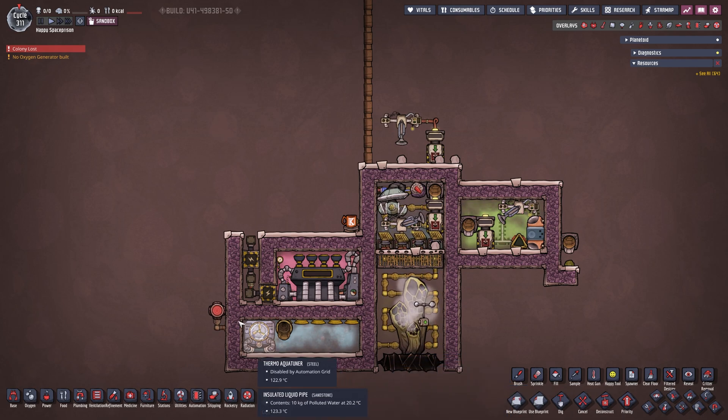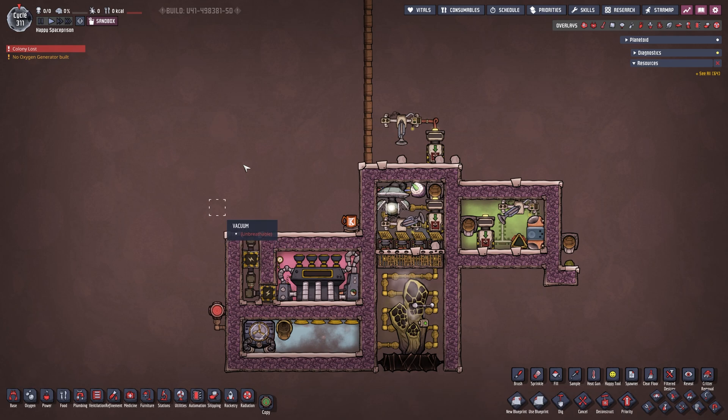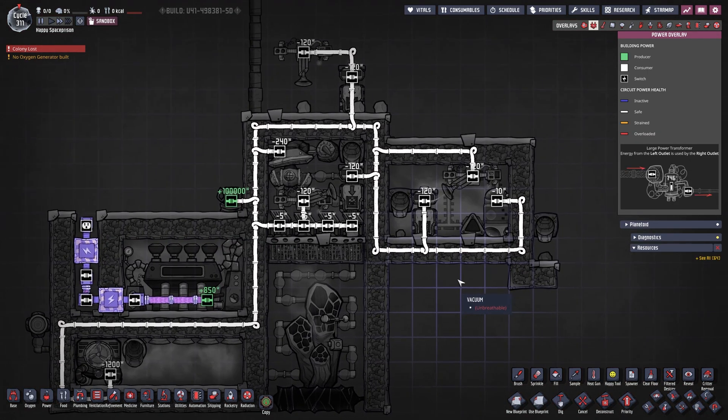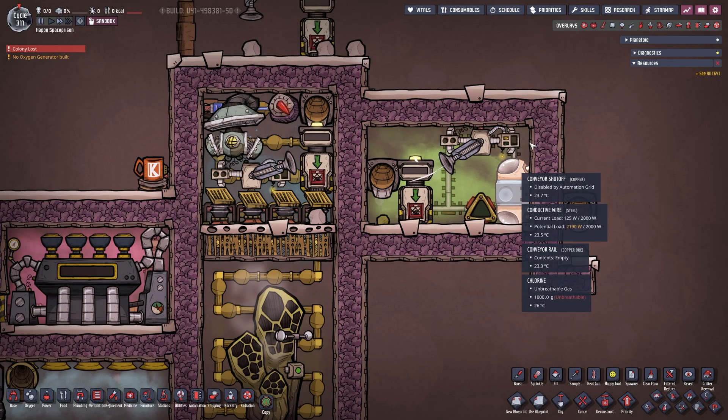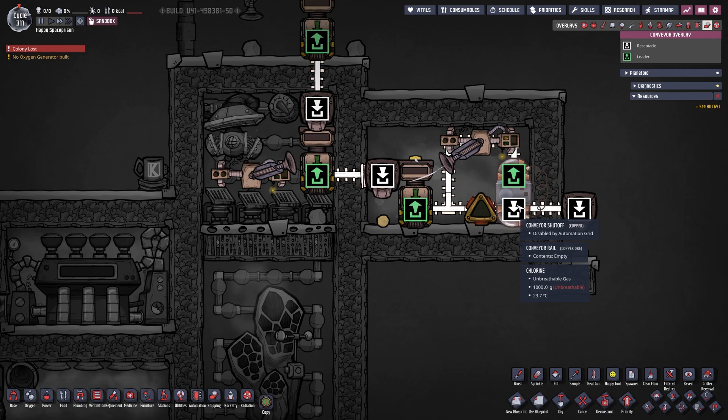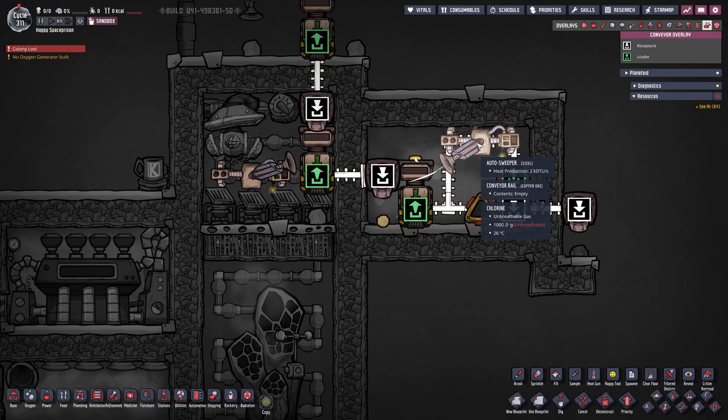Over here we have our infectious polluted oxygen vent. As you can see, the basic setup on the left is exactly the same as our hot polluted oxygen vent - the main difference is over here on the right. In the F2 power overlay, we need an extra auto sweeper, an extra conveyor loader, and an extra conveyor shutoff. The railing system is easy and straightforward. The conveyor shutoff is hooked up to a conveyor rail germ sensor because we want our clay to have no germs when it comes out.